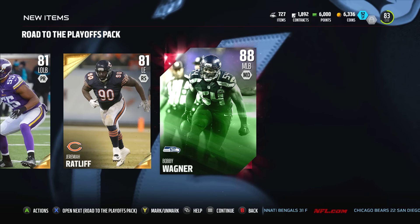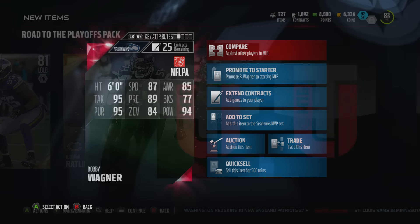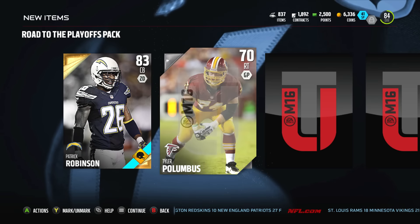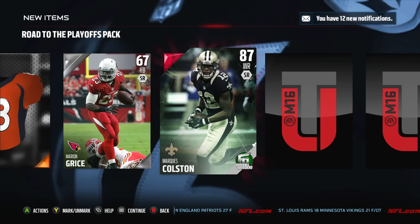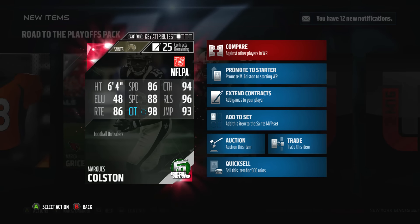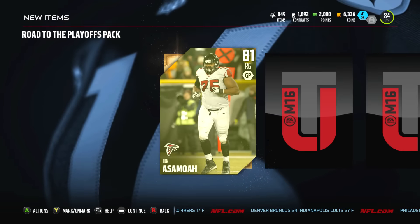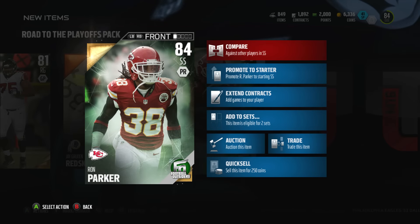Bobby Wagner — that's a little bit of an older card, one of the base elites, but still a good pull. I need a good middle linebacker. Patrick Robertson, another RTTP guy. Marcus Colston — he's gotta have some crazy stats: 98 catching in traffic, 96 release, 94 catch. That's gonna be a monster card in the red zone.